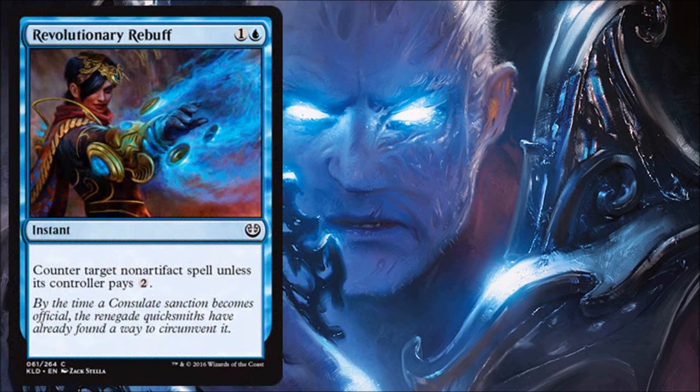Revolutionary Rebuff: I usually like counter spells that force opponents to pay two more for just one blue mana, but this one feels super narrow. It can only hit non-artifact spells, so in this artifact-heavy environment I can easily envision it sitting in my hand while my opponent plays artifacts and artifact creatures. Eventually they get enough mana and it never does anything. It can still find targets, but feels too inconsistent — more of a sideboard card. I'd bring it in if my opponent was playing fewer artifacts at the low end of their curve.